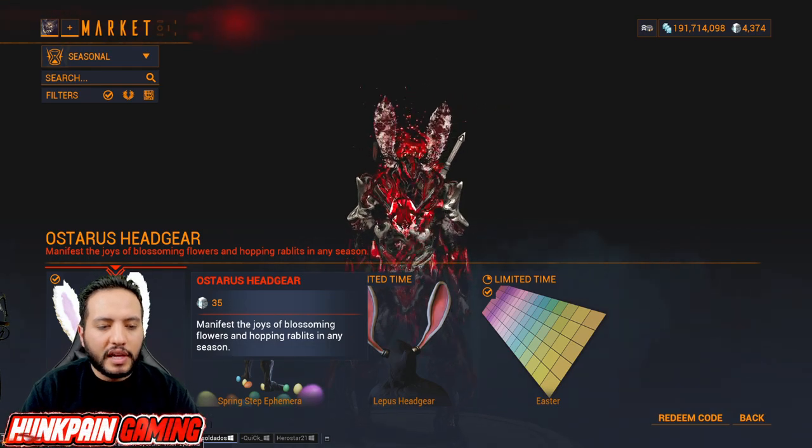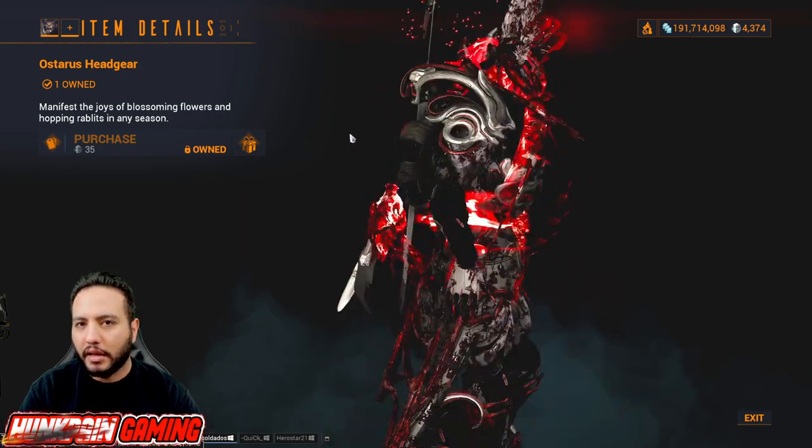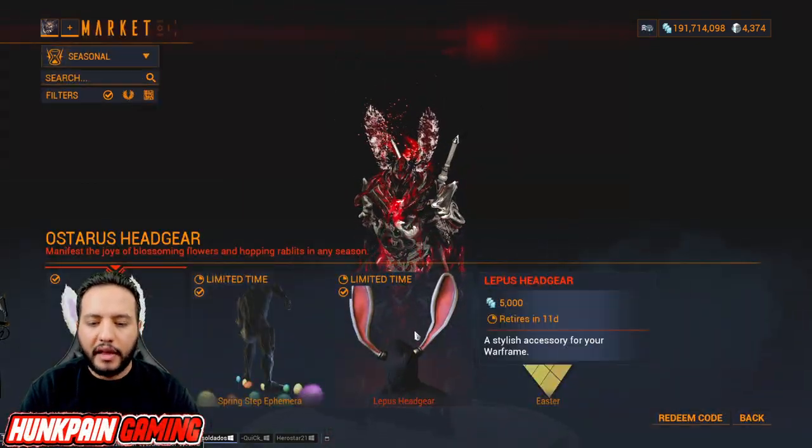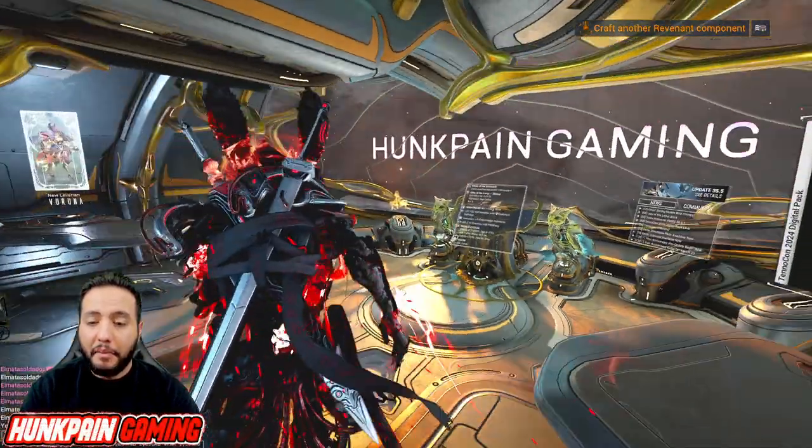There is something new in the game called the Osteros headgear. This one is 35 platinum but you can have it forever — it doesn't go away like the Leptos headgear. This is the pink one without the time limit.